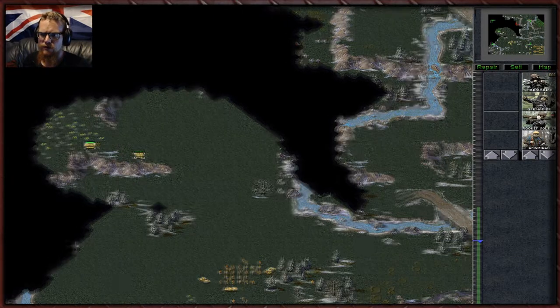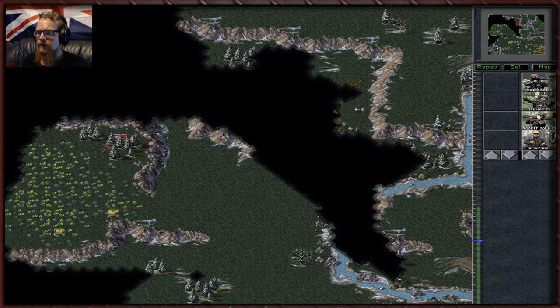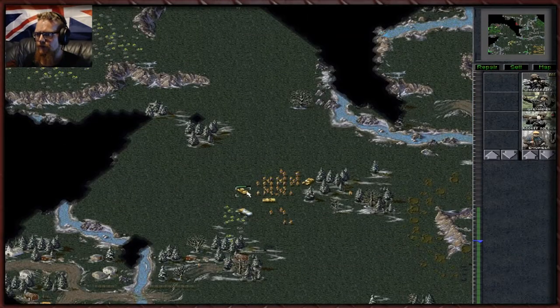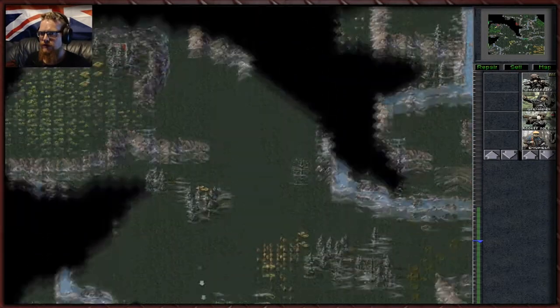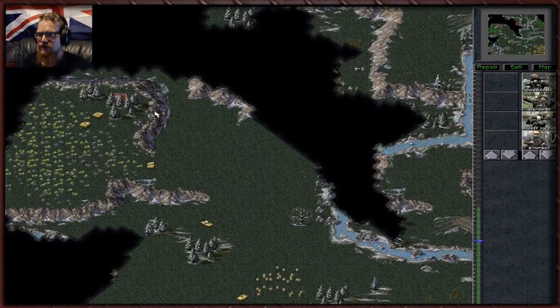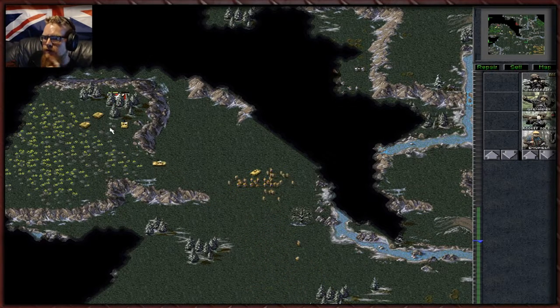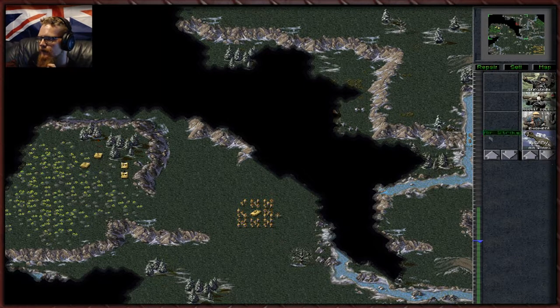There is more tiberium here! Do they have another harvester? They do not. Let's see if we can destroy that. We can get airstrikes on our side — that is going to be quite the boost. Let's move these guys up and try to cover our vehicles attacking their SAM site. It doesn't look like they've got a lot up here at all. If we can get an airstrike and dump it in there — yes we can. Nuke them!